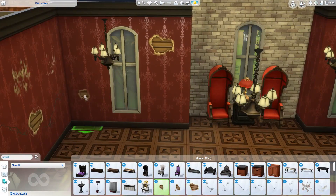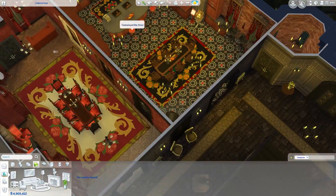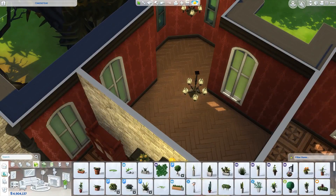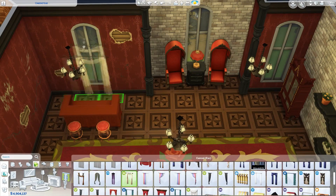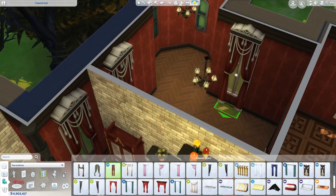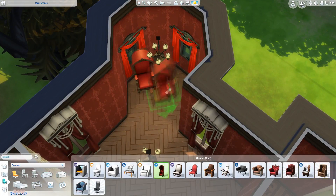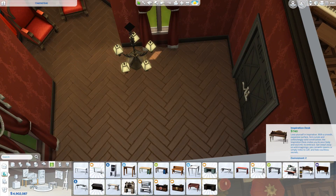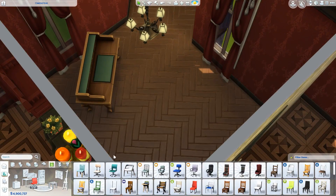Now red is becoming the color I use more than cream, so I really need to start thinking of other colors to use. When it comes to bedrooms I do sometimes switch it up. Colors in this build include cream — which I mentioned doesn't really fit the haunted theme as much, representing more renovated rooms — and also red, blacks, and purples. I don't think there's any green in any of the rooms, but those are the main colors.